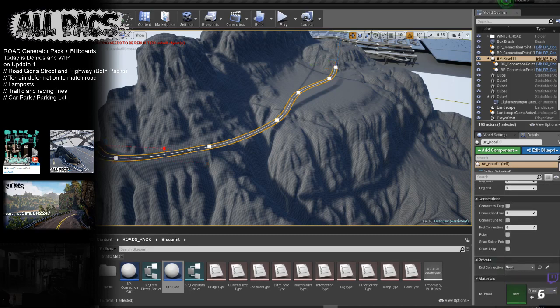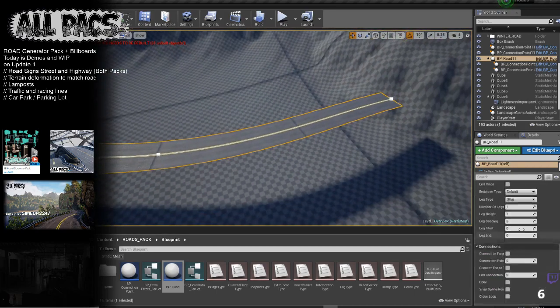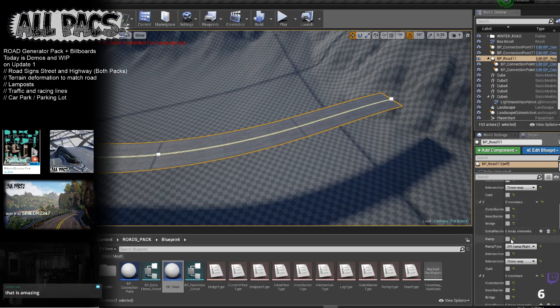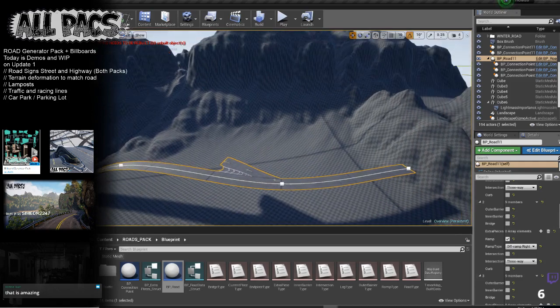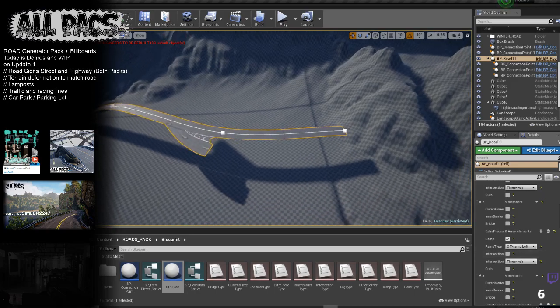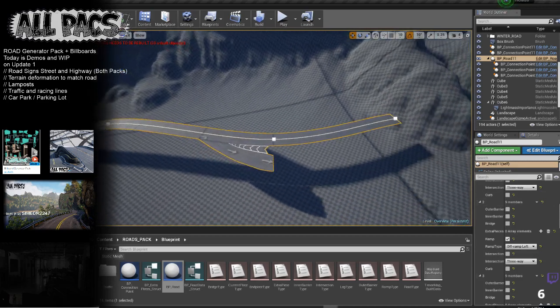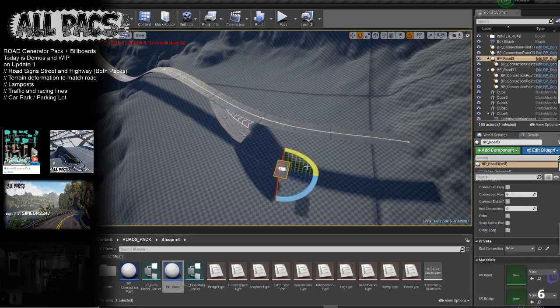Bring that back and we can carry on — take that road across. Now we can make the second or third piece of ramp. Let's make the second one a ramp. We're gonna need some space for that, so let's do it coming backwards. Keep it one way.